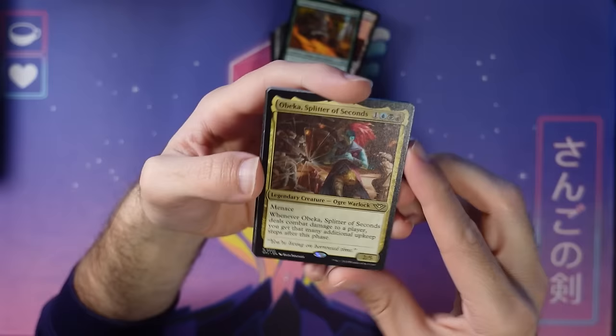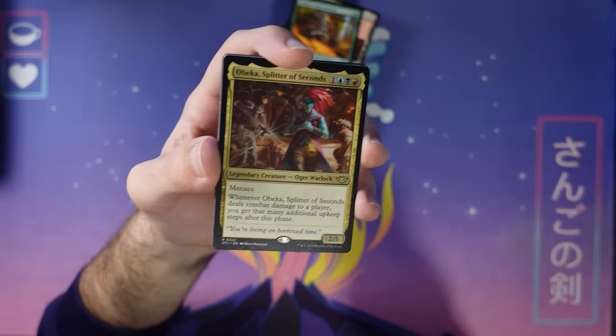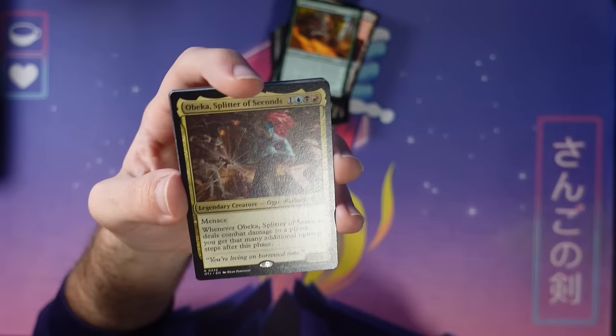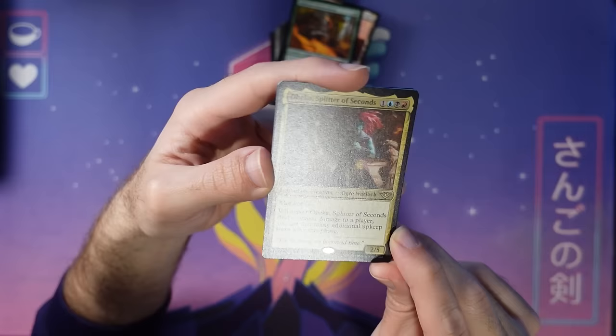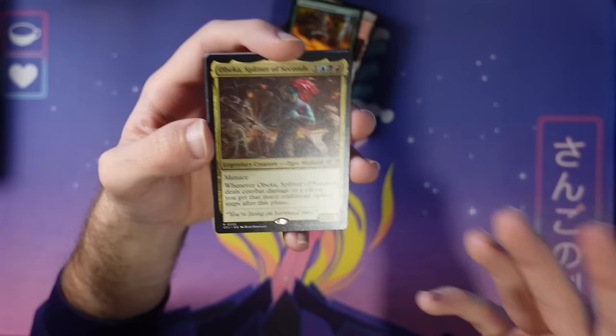Here's Obeka. The first one we saw in Commander Legends just ended the turn for you. So in doing another one, it had to do something with time magic. This one was a really fun take: you hit your opponent and then get a bunch of extra upkeeps. What are you going to do with that? Who knows? I love making cards like this, including cards as recent as the Ninth Doctor that gives you extra upkeeps every turn. I love Paradox Haze. This is a fun one to build around — taking five upkeeps, what's not to love there?